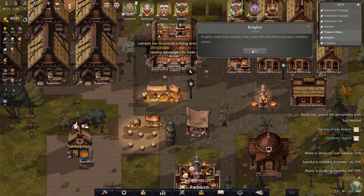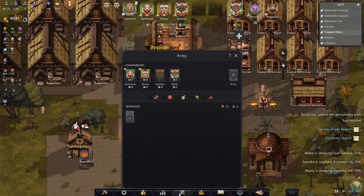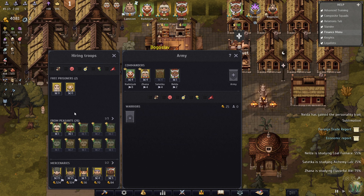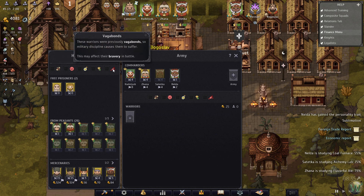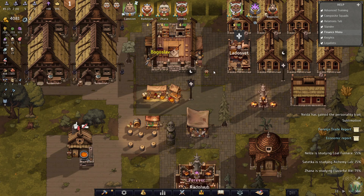Knights come from unlucky free lords who decide to pursue a military career. You can lead a squad in place of your lords - the knight's command skill in this case will be five. They can be hired along with other mercenaries in the army menu, however they're more expensive. So maybe we should hire some knights here - we don't have any knights. These must be the knights - oh, the fanatics. These are expensive. I'm going to try not to and see what happens.